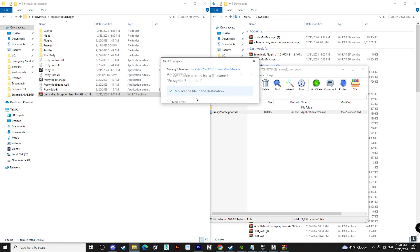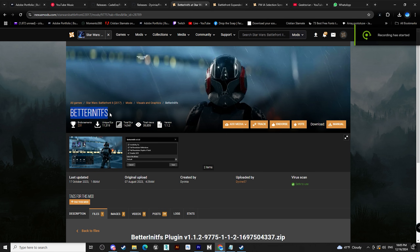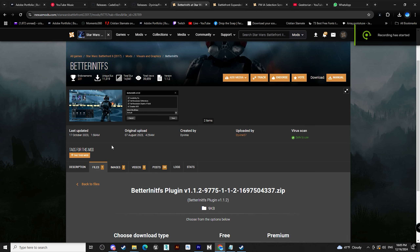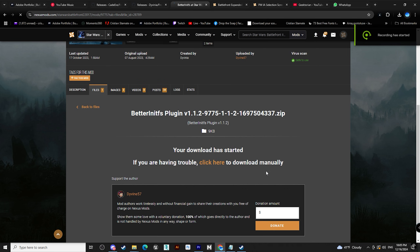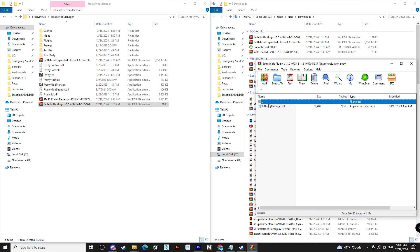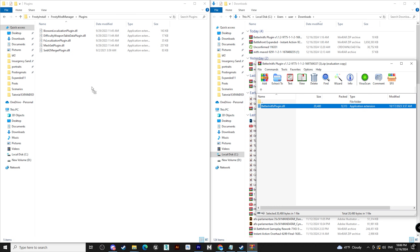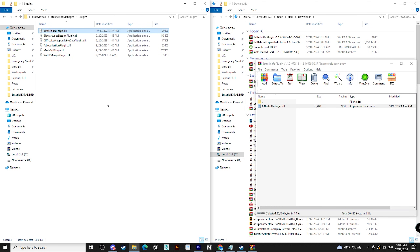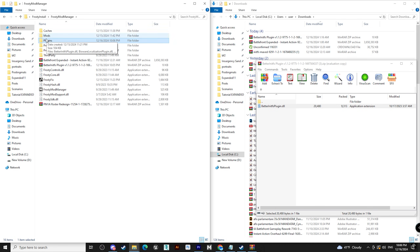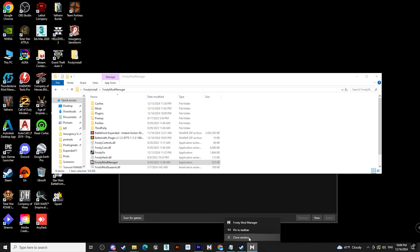Now you can delete the archive file — we do not need it anymore. Next, go back to Nexus and search for Better InitFS, or simply click the 5th link in the description. Repeat the process: go to File, Manual Download, and Slow Download. Once it's done, go back to your Mod Manager folder and drag the InitFS file into the Plugins folder. Make sure it is dragged into the Plugins folder and nowhere else, otherwise this is not going to work. Very importantly, make sure you have restarted your Mod Manager, otherwise the changes won't count.